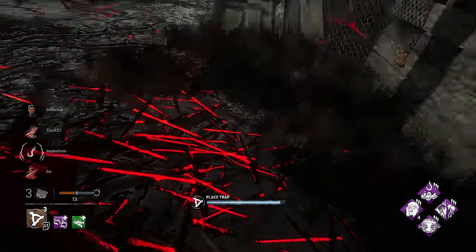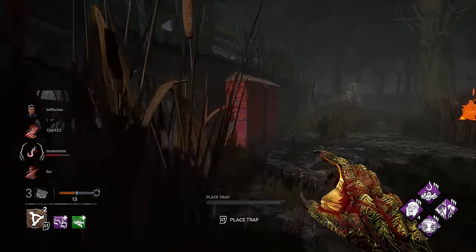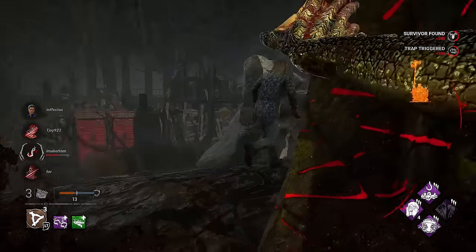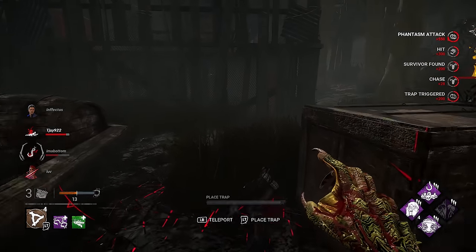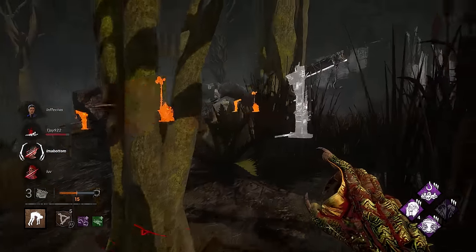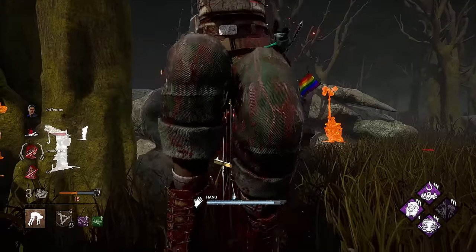We're keeping everyone occupied while that girl on the hook is about to go into second stage. They're on my totem — that's fine. That survivor is going to go to second stage. There's an unhook — that's good, we did our damage already. She lost a hook state, so she's on death hook now.